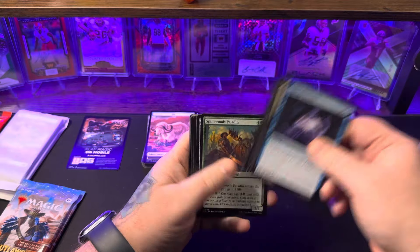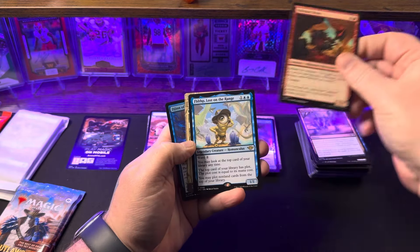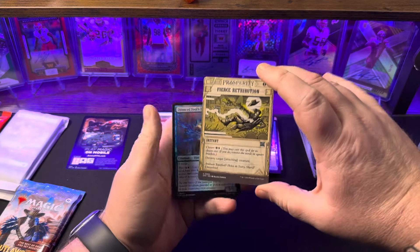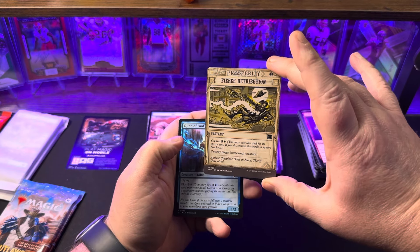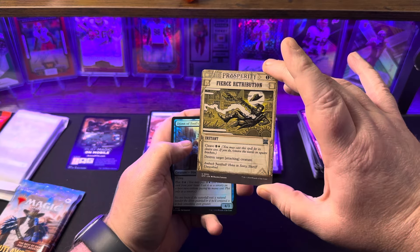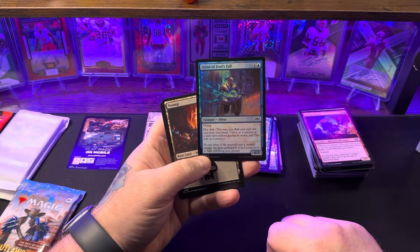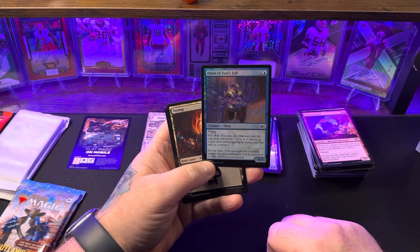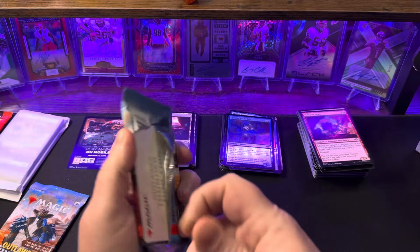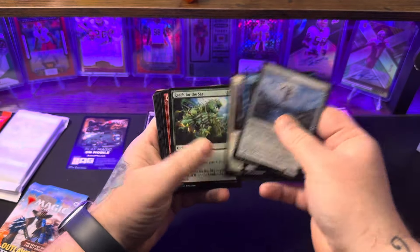I definitely just nailed my knuckle reaching back over - sorry for the noise and shaking. If I wasn't on camera I'd be cussing right now because it definitely hurts, but I'm trying to behave. Got another legendary creature, Fierce Retribution - you may cast it for its cleave cost, removing words in square brackets, to destroy target attacking creature. Den of Fool's Fall - or actually that's the Gin. Little Swamp and a Copy token. Got an art card on the back this time - Reach for the Sky art.